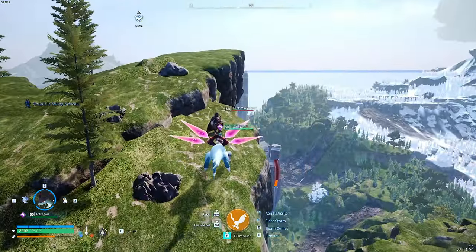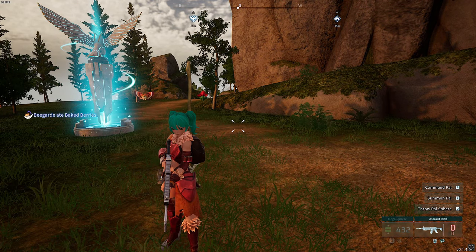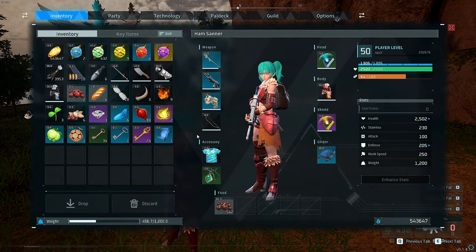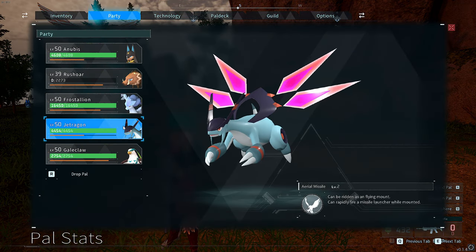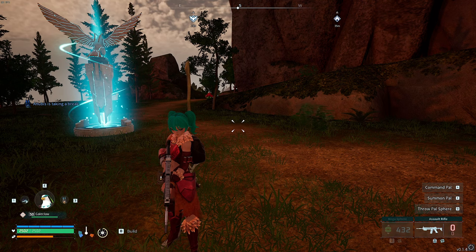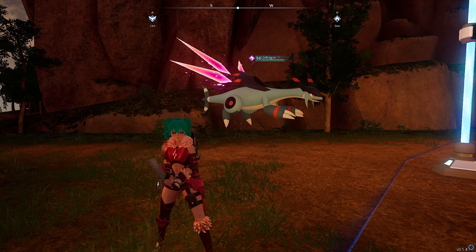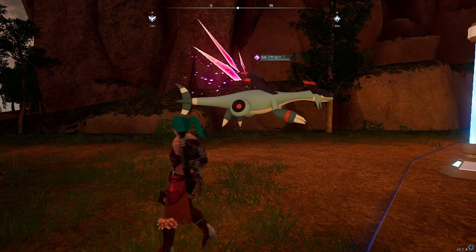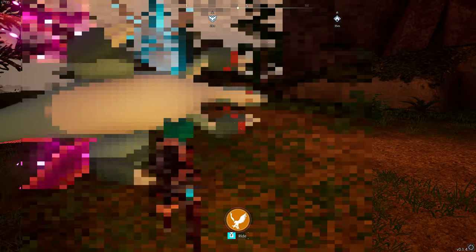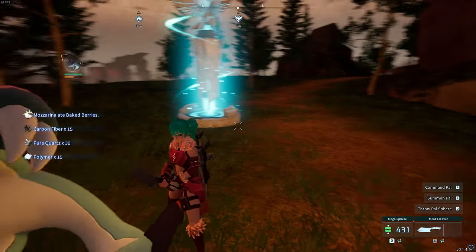There he is — hello. On this last glitch, it is one I uploaded in my last video a couple of days ago; I'll leave a link down in the description. I actually did the butcher method with the Jetragon. So we want to go to the Jetragon, throw him down on the floor, equip the meat cleaver, and butcher him. Hold down four, butcher the Jetragon.